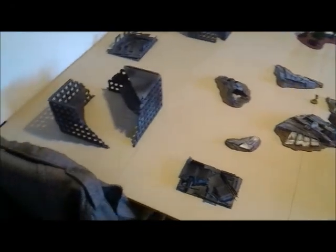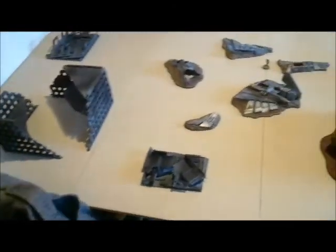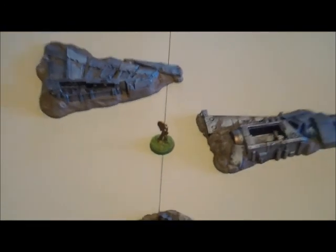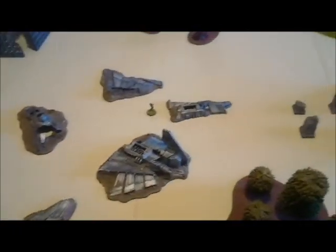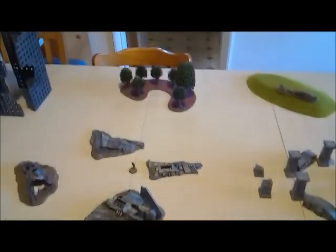Hi there, welcome to today's Team Clueless Battle Report. We have set up the table - there's a bit of a city at one end, a couple of large buildings, a couple of ruins, and then we have a crashed Imperial Aquila Lander in the center. In the very center you'll see an Eldar Relic because today we are playing the Relic Mission. We're using the Dawn of War setup - the two long table edges - like the old mission from the previous game but they changed the names around. There's also a ruined Evil Temple at one end and a couple of hills and a couple of woods.